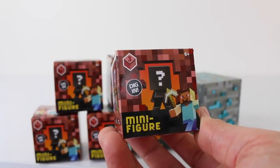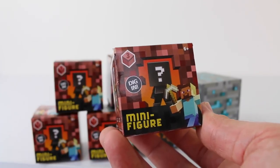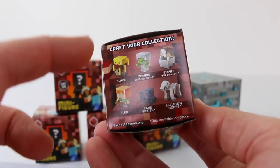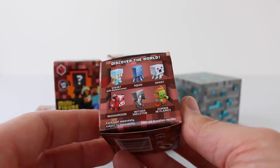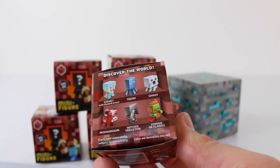This is what the boxes look like up close. This is series 3 and they've also been recommended for ages 6 and up. On the side there are a total of 12 to collect, so we have six on this side and six on the other side. I think the squid is really cute so I hope I get him.